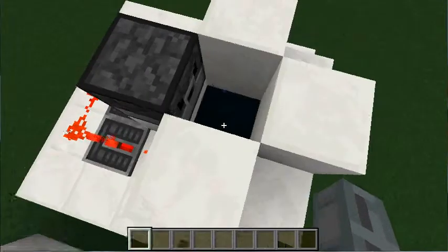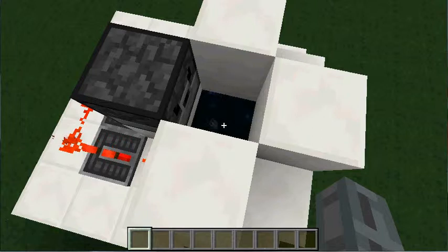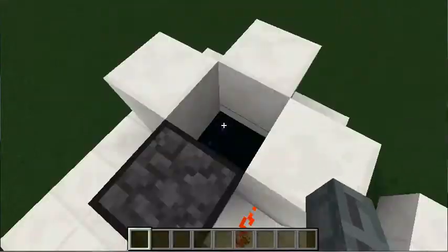How it works is: the TNT goes through the End Portal, which resets its fuse to a very low amount of time. But since it's in the End, it stops until you actually go to the End. So all the TNT detonates at exactly the same time — a little bit of a trick to get all the TNT to explode at exactly the same time with very large amounts of TNT in a very small cannon like this.